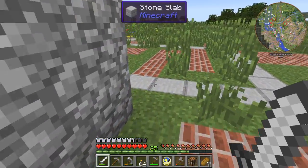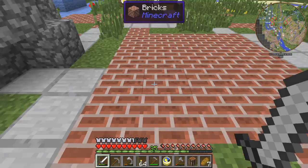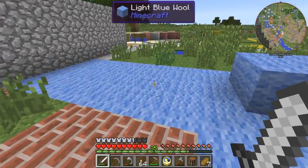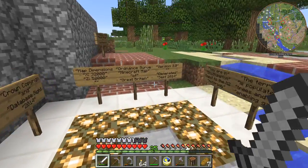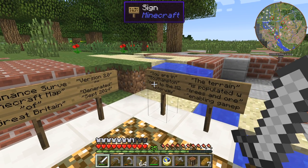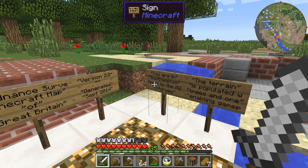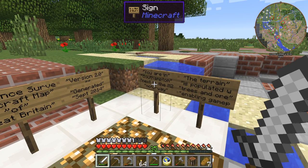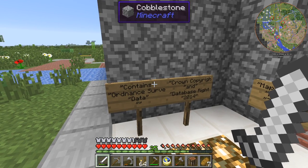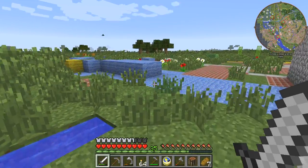They're very noisy so I need to find a way of quietening those down. Here is the world — it's a little bit unusual, it's got bricks, yellow wool and blue wool. This is the Ordnance Survey map of Great Britain, dimensions of 32,000 by 52,000, version 2, generated in September 2014. We're in Southampton next to the M2 motorway. The terrain is populated with trees and ores. There's a copyright notice for the Crown 2014 and Ordnance Survey data.